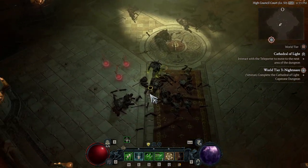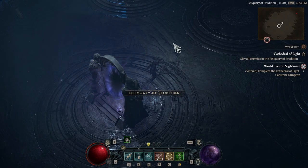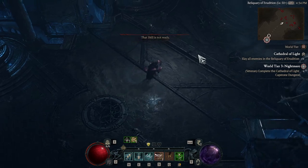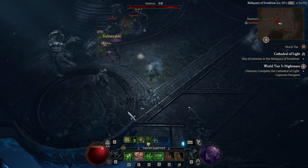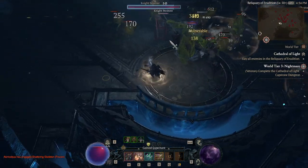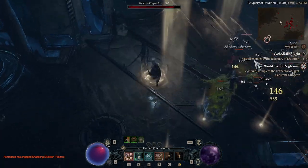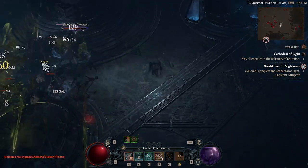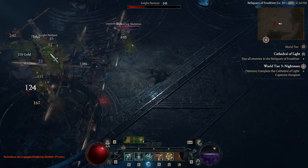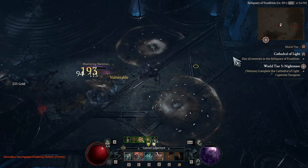After killing the High Council, there's basically a second dungeon attached to this one. You use a teleport, go into the new area, and need to kill everything. This dungeon is great for this build because of the large packs. The build has really nice clear when there are lots of monsters — very fun to run around packs and trigger storms. I have a legendary power that spawns storms on lucky hit, and with my high lucky hit chance, I consistently proc them for storms raining on monster packs.